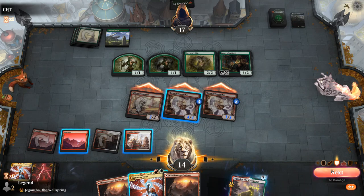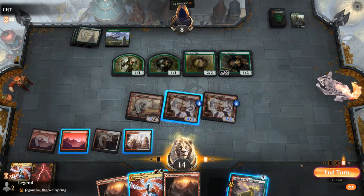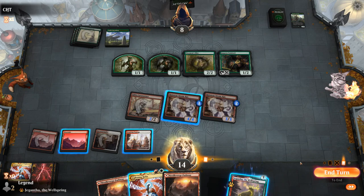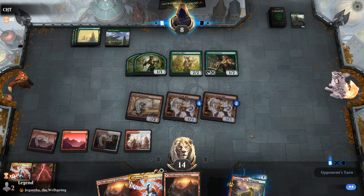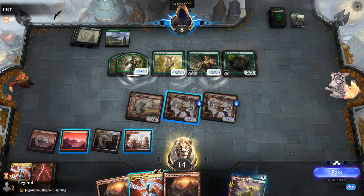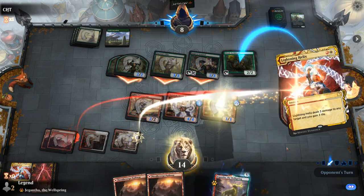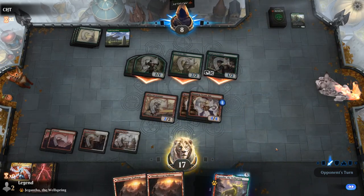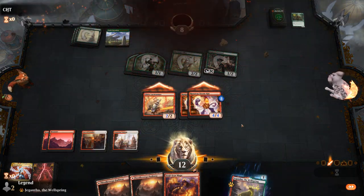We pass, keeping counters on our Steamkin. The Arch Druid comes down — something we might want to Helix at instant speed. The opponent attacks, and that should leave them dead on the way back. We win game one.